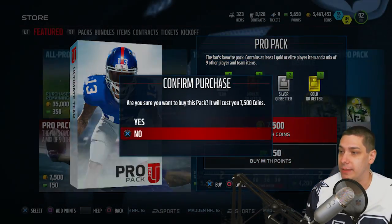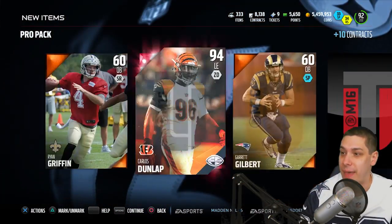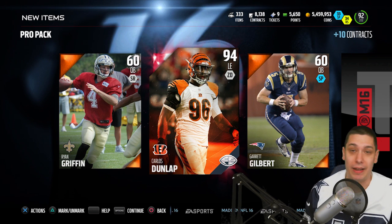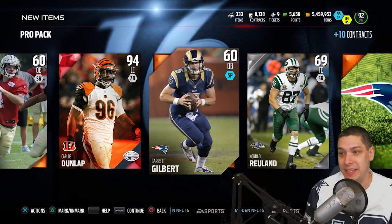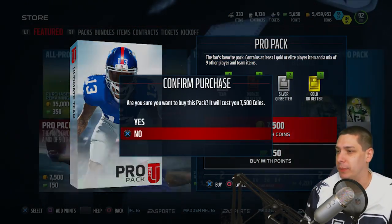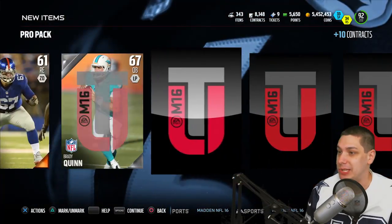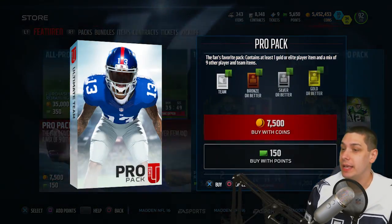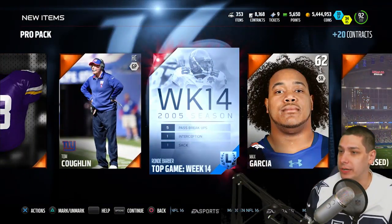I am going to be doing some combined pack opening videos with a few different people — possibly Joshify, might do something with Ryan, though Ryan said he's pretty much done with Madden. We get a Carlos Dunlop final edition — that's definitely the best pull we've had in a little while. It's probably not worth a ton of coins, but definitely nice to pull a high overall elite out of packs. We're going to do some combined pack openings — maybe KK too. If you guys don't know him, he's a really entertaining YouTuber who just passed 100,000 subscribers on YouTube. He's got some super entertaining content.